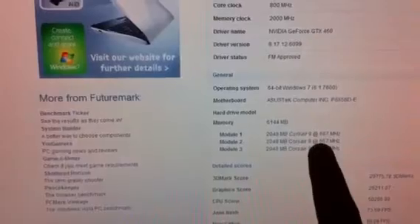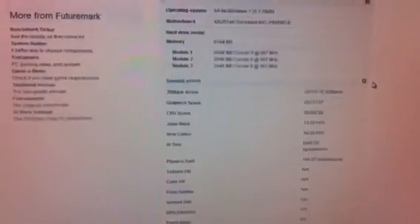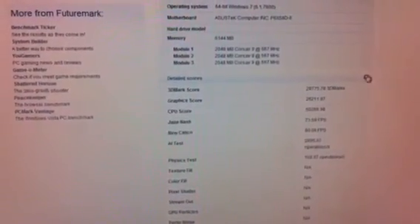Another thing I find quite weird is my RAM is showing as 667MHz, but it's actually 1333MHz with a slight overclock, so it's about 1400. I don't really care about the RAM though. The CPU score is still 50,000 because it's an i7 with eight cores.